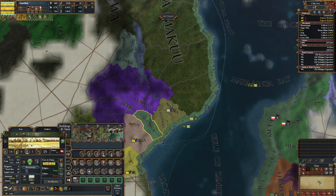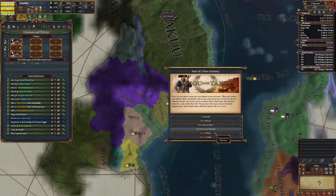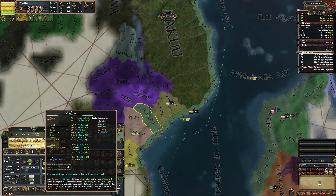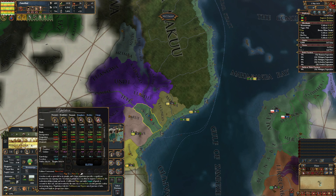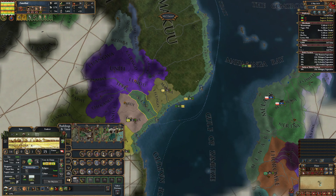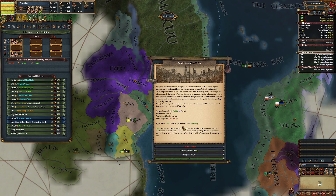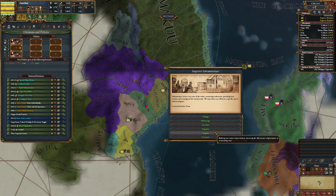So that now has 1,800 residents, so I should be able to open up a commerce slot. Two, four, six, eight, ten — okay, it didn't open that up. This province is building a garrison for some reason. Maybe if I build amenities...